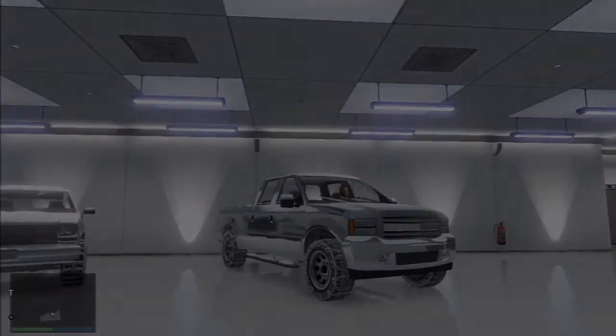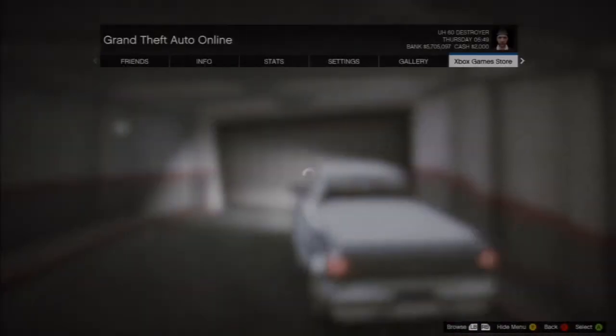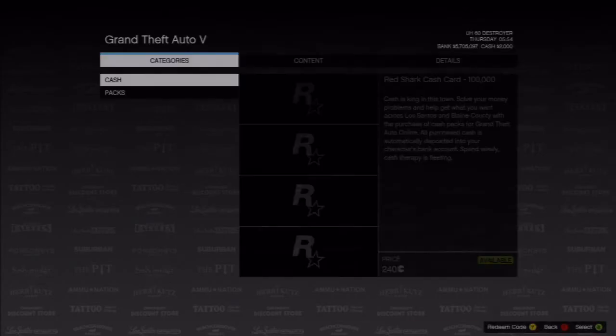If you guys want cars, there is a way to duplicate them and it's pretty easy — I'll make a separate video for that if need be. All you have to do is leave the garage and as you're leaving, go to the game store. It'll duplicate the car and make it a non-owned vehicle. You can do that with any vehicle you have in your garage, except the ones that can't be stored, like the tractor or the lawnmower.